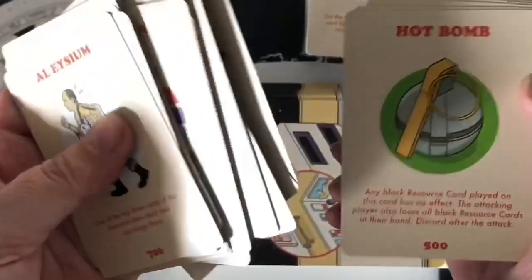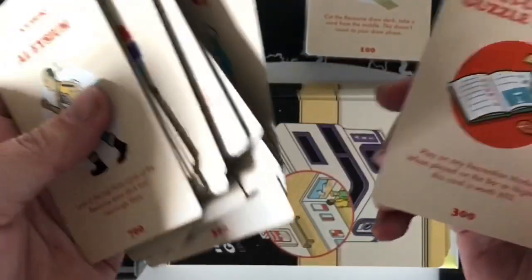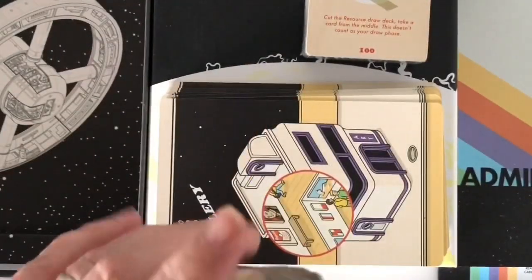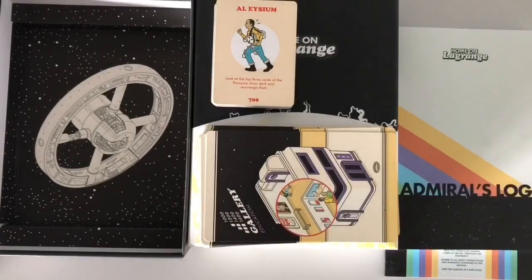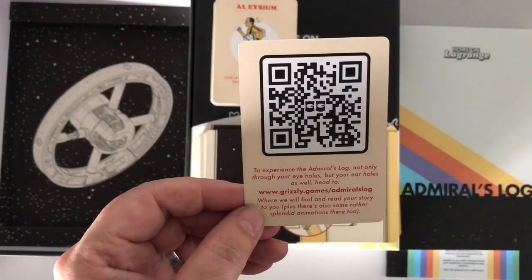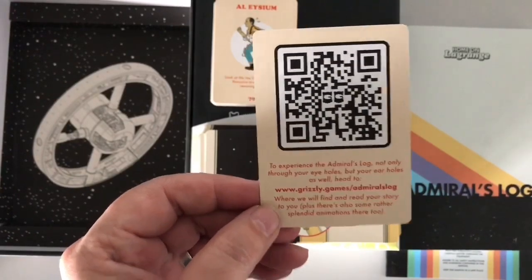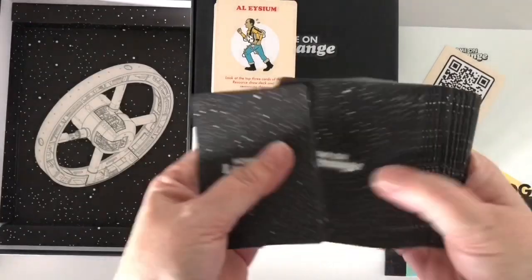It's odd that I've got no recollection of this at all. I wonder if it was on Kickstarter a long time ago — it's just appeared. There's a QR code: to experience the Admiral's Log not only through your eye holes but through your ear holes as well, you can visit Grizzly Games. That's a nice little thing.